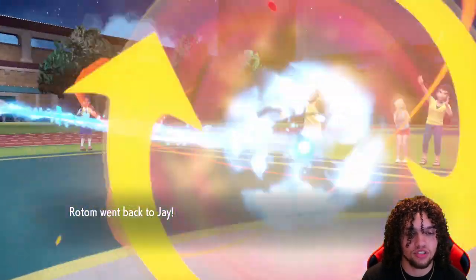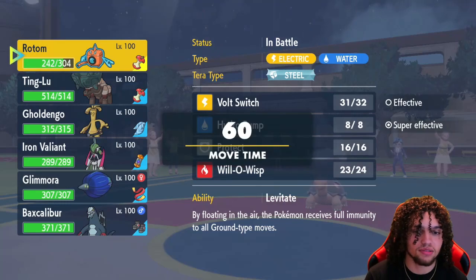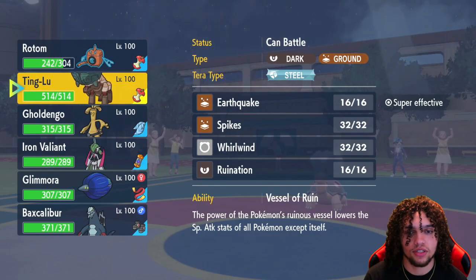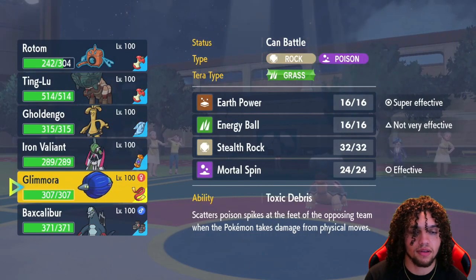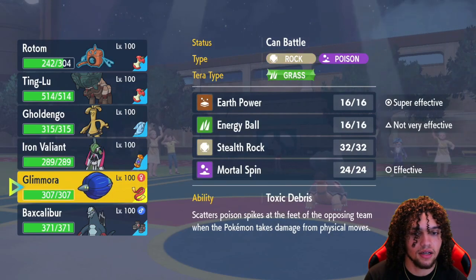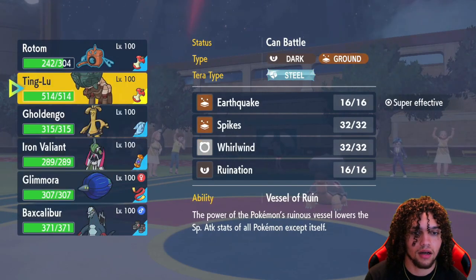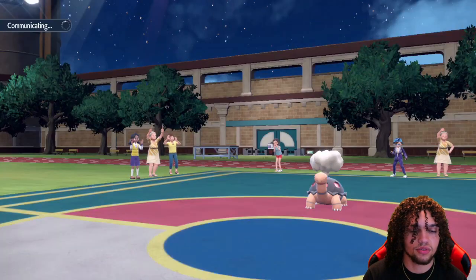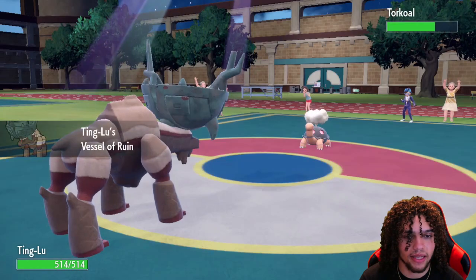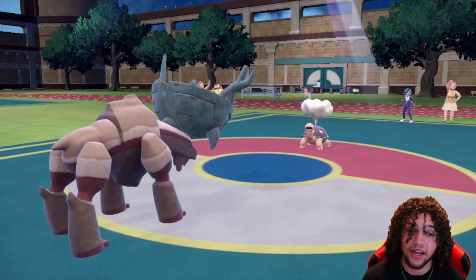They are going to opt to stay in. They could have gone Sandy Shocks, but it is a risky play considering Hydro Pump hits both of my types super effectively, but the sun is up. I don't have the best switches to this thing either — they could have EQ or Earth Power. Maybe I will just go Tinglu here. It's not the worst play in the world. They opt to Stealth Rock, which is fair. Thankfully we do have Rapid Spin though. This is going to break our Glimora Sash, which is a little bit unfortunate.